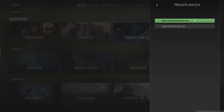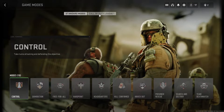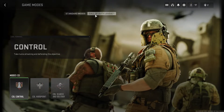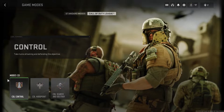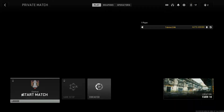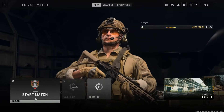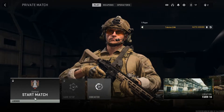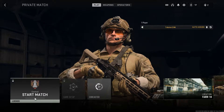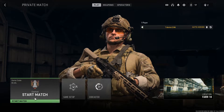Click on Create Private Match, and then at the top — which shows Standard Mode and Call of Duty League — you want to click on Call of Duty League. Once you've clicked on that, at the bottom left select CDL Control. Start Match will be locked, so wait until it says Start Match and goes green.